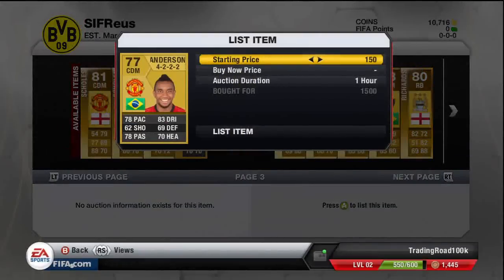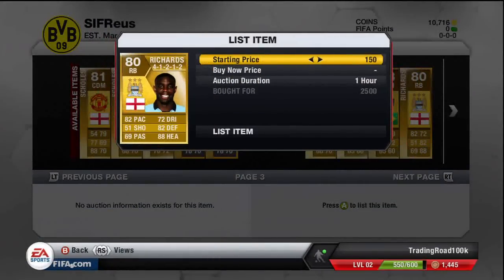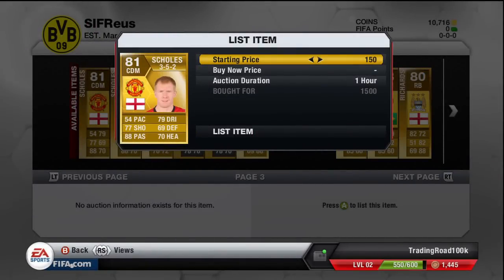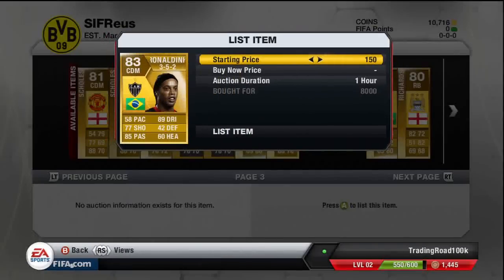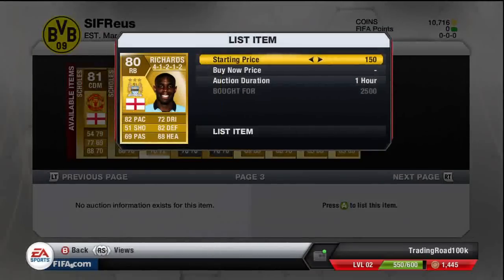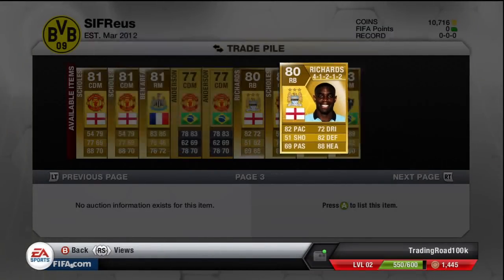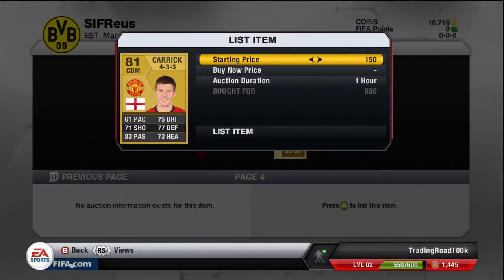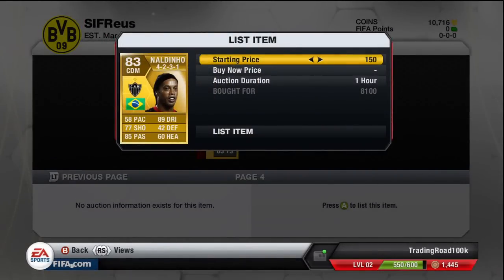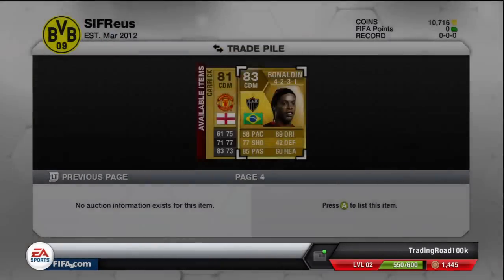Another Ben Arthur 4-1-2-1-2 right mid for 5.5k, looking for about 6 to 6.2k. Anderson for 700 coins in the CDM position but not on a great formation, looking for about 1.5k. Another Mick Richards 4-1-2-1-2 for Manchester City at 2,500, looking for about 3k. Another Paul Scholes 3-5-2 CDM for 1.5k, looking for about 1.8 to 2.5k. Another Ronaldino CDM 3-5-2 for 8k, looking for about 9 to 9.5k. Mick Richards 4-1-2-1-2 looking for 3k, Michael Carrick 4-3-3 CDM for 8.5 [hundred], looking for about 1.5k, and another Ronaldino 4-2-3-1 CDM at 8.1k looking for about 9 to 9.5k.